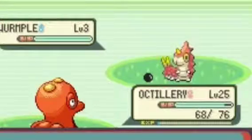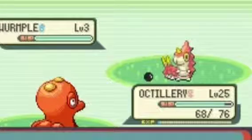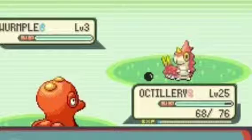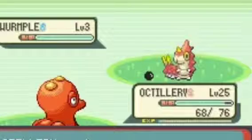At number 1 we have my favorite move: Octazooka! Octazooka first appeared in Generation 2 with Octillery as its sole user, but has since branched off to other Pokémon being able to learn the move. It has a decent 65 to 75 power — I don't know the exact number, but it's one of those — with 100% accuracy.